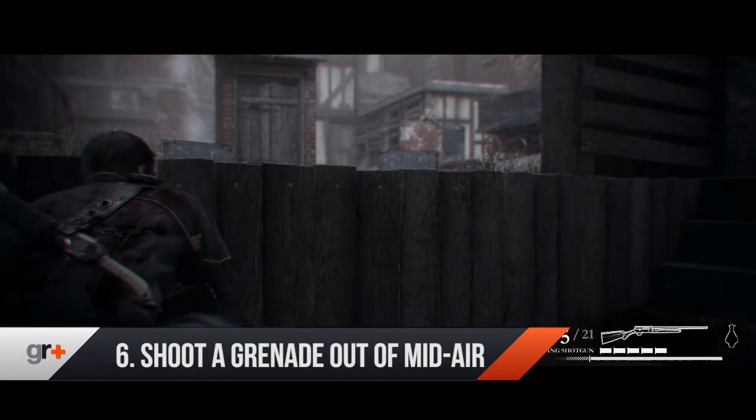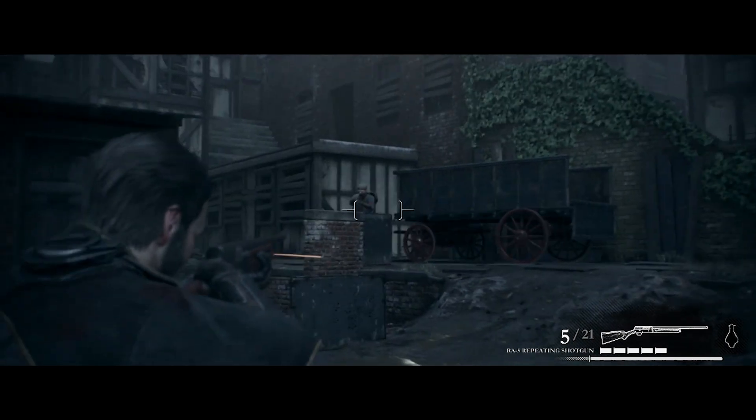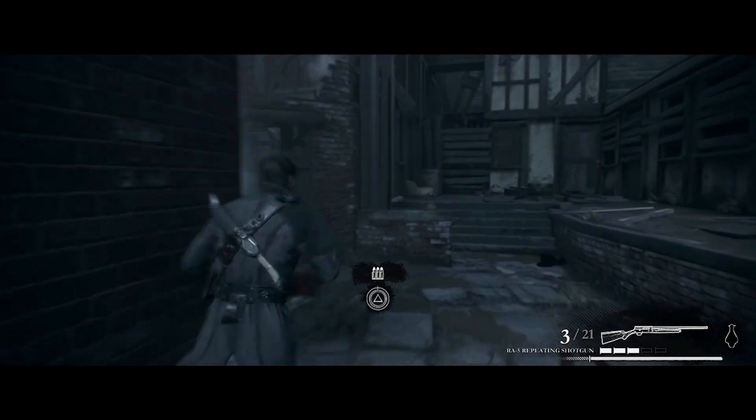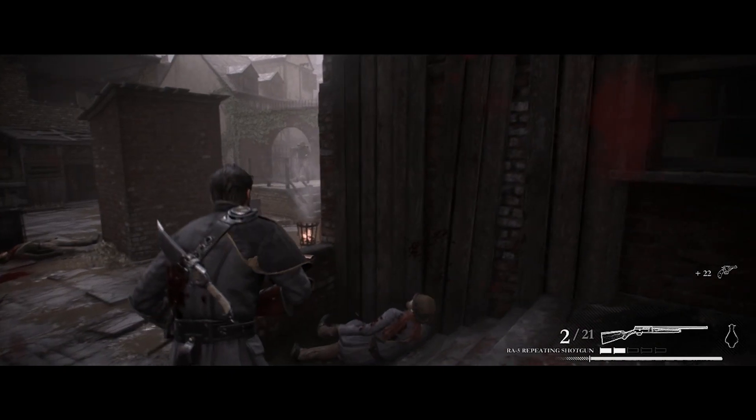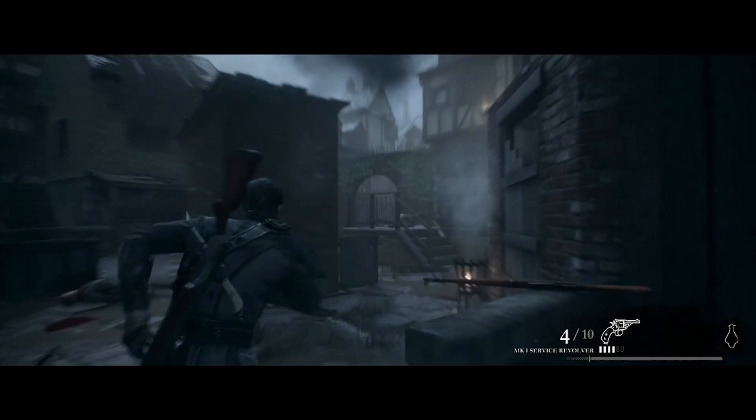Shoot a Grenade Out of Mid-Air. Granted, the shooting in The Order is nothing to write home about, and the Black Sight ability is mentioned so infrequently that you'll forget about it half the time. But once you do remember it's there, a simple tap of L1 will allow you to pick off targets with ease. Time it right and you can also shoot grenades out of the air, which not only looks badass, but also rewards you with a trophy.